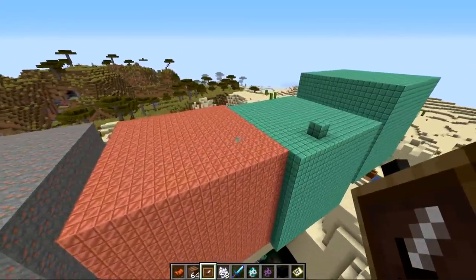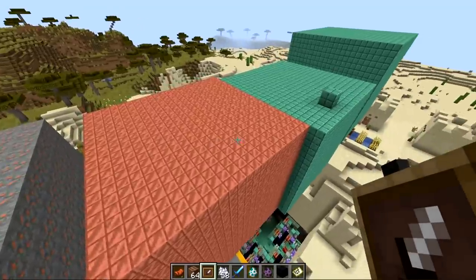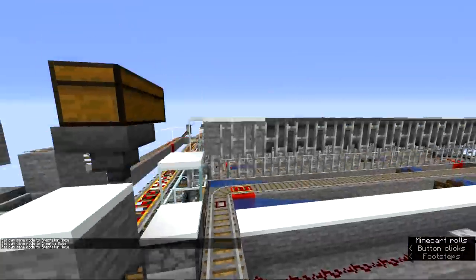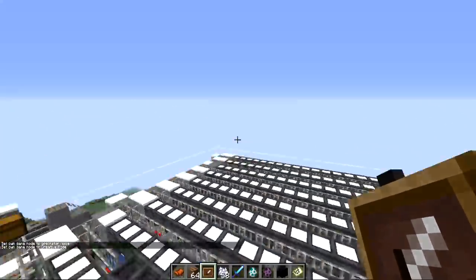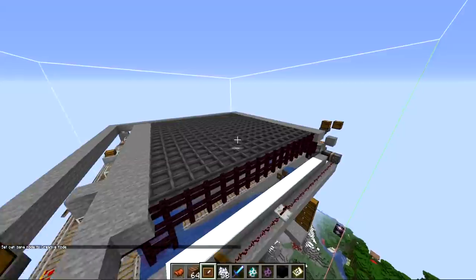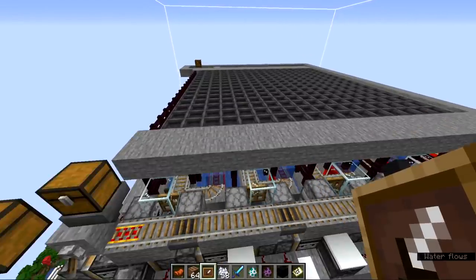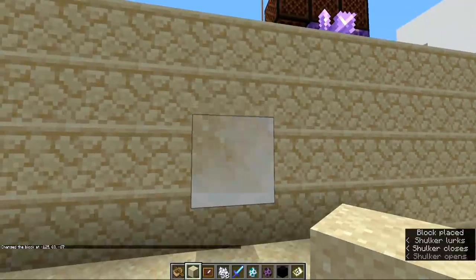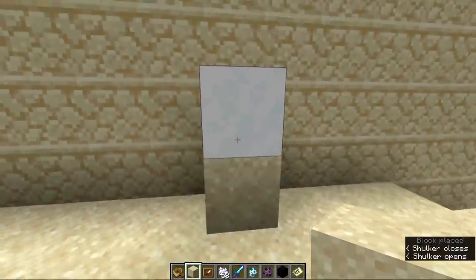There was a problem with large amounts of copper blocks causing lag during world saves, likely due to copper scheduling oxidization changes far in the future. They finally fixed the snow farm bug where sometimes snowfall would place water instead of snow, even in extreme hills biomes at high elevation. They also updated the powder snow farm design and fixed Z-fighting that occurred when sand passed through powder snow.